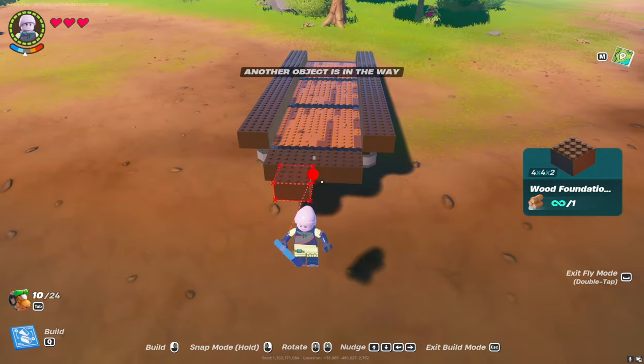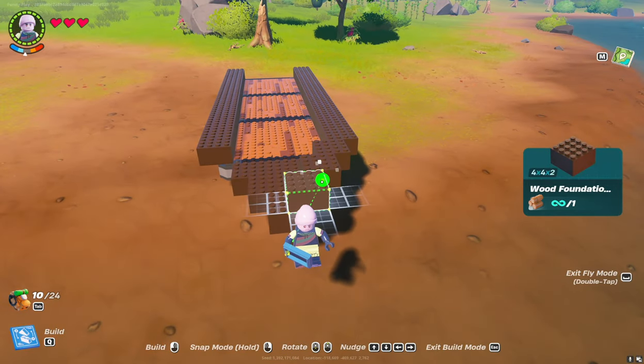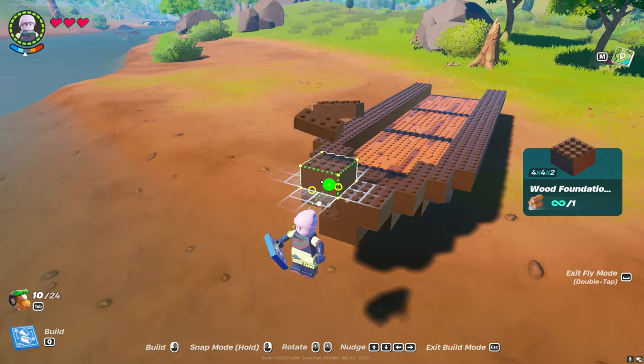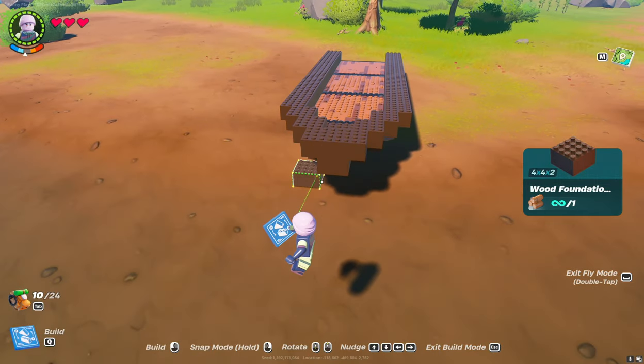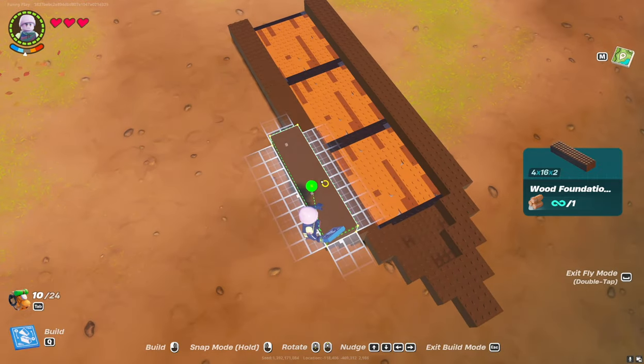Observe the order in which the blocks are placed and magnetized to the desired surfaces. Each block we magnetize to the previous one and slide it two studs. Now let's install three more tiers of long foundations on each side, making an offset of two studs.